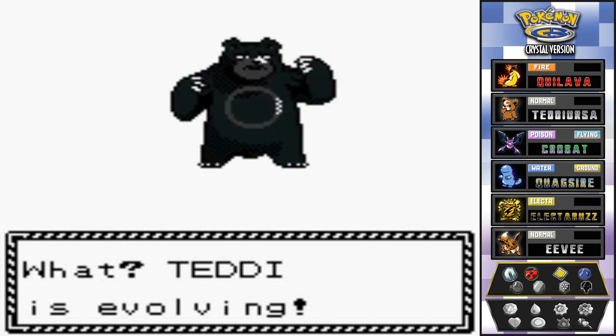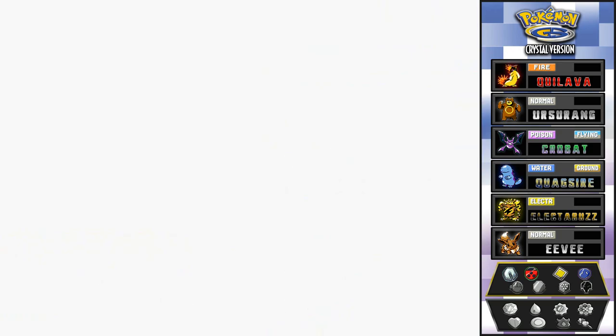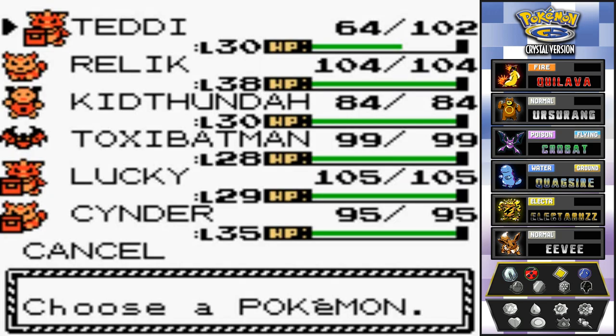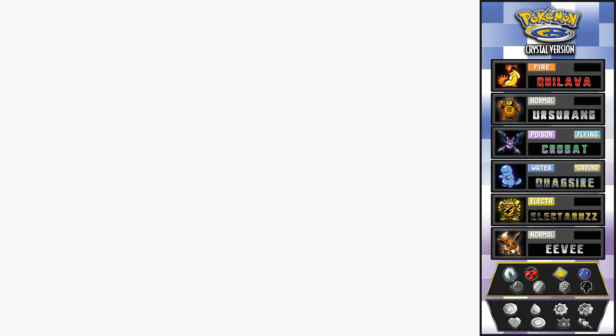Would you look at that — another evolution! Teddy's not gonna be cute anymore; it's gonna be big and brawny. That's right — Ursaring! Our newest Pokémon aside from Electabuzz, we got Ursaring. Ursaring is a Normal-type Pokémon — very physically strong on the attack side, everything else is even. A very good Pokémon to have on your team.